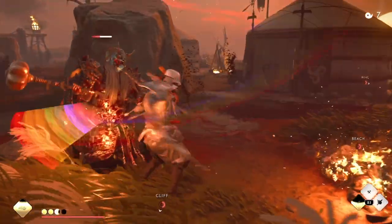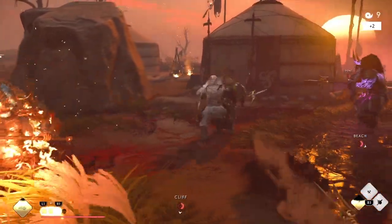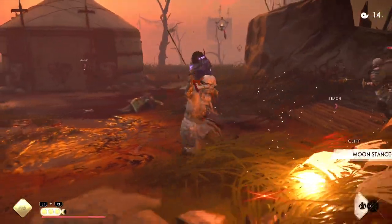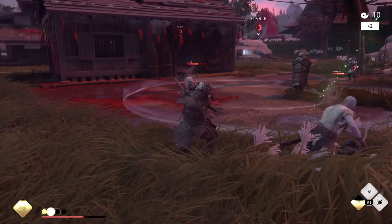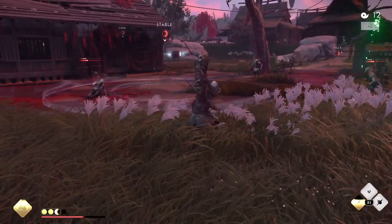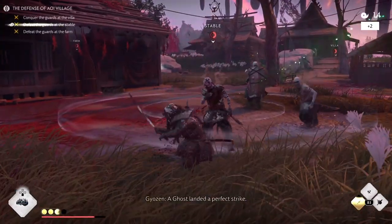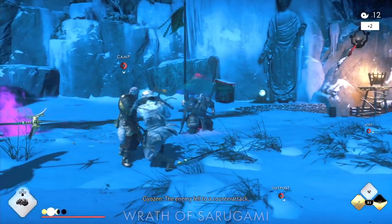Moving on to the Demon Cutter — its perk throws nearby enemies when you stagger them, but it seems like it only works on smaller enemies. These elite spear Mongols don't get thrown, apparently only the smaller ones. Not very useful but can still be fun. D tier.